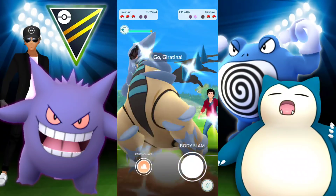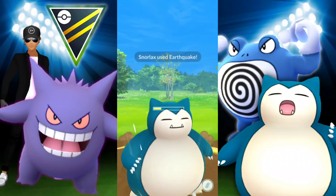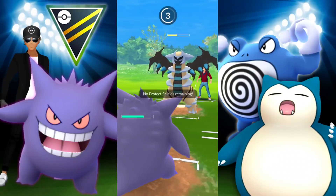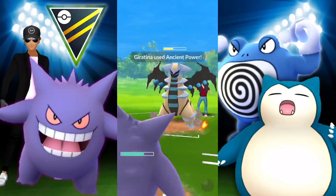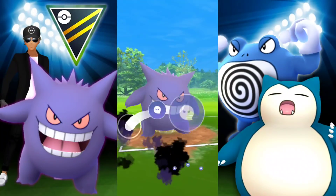We farm down with Lick. In comes a Giratina, and I'm going to have to go for that Earthquake — we get it through. Then we switch into Gengar. We have no more shields. This was not the best idea — we're going to go for Shadow Ball.